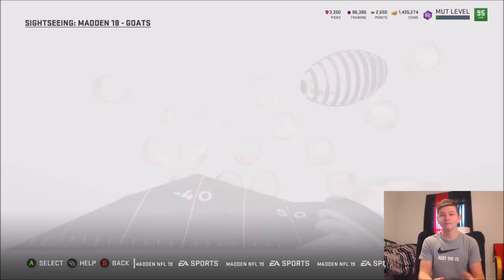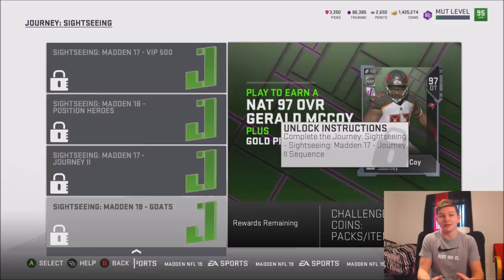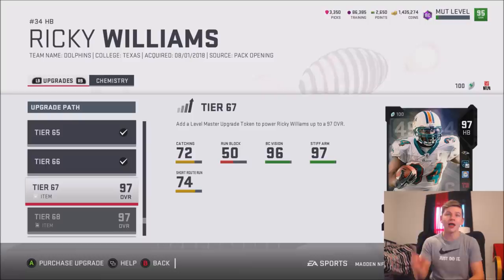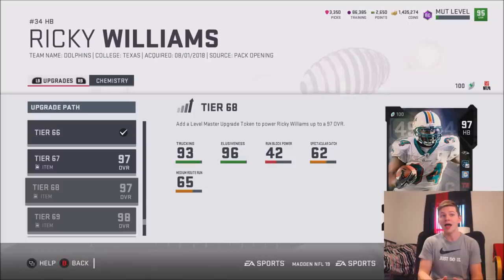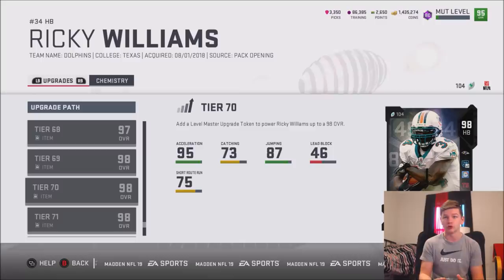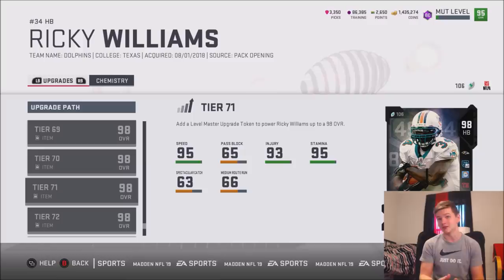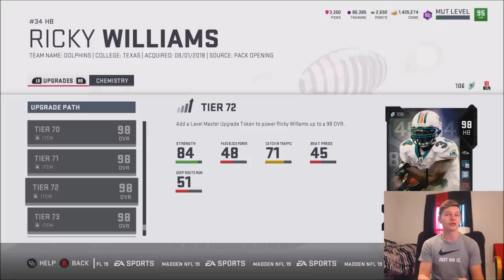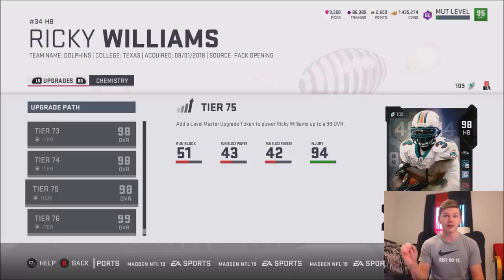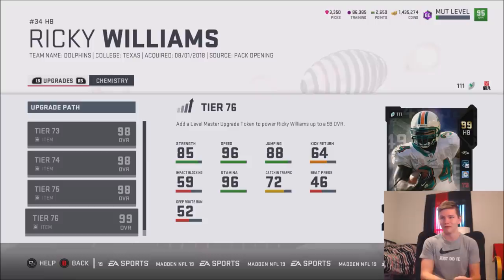We also have new upgrades for Ricky Williams. Going up a tier, you get catch, run block, short run, running, ball care, and vision at 97, plus stiff arm. At tier 68 you get trucking and elusiveness, bringing him to 98 overall with 95 spin move, 94 juke, 96 break tackle, 99 awareness, and 94 agility. Further upgrades add speed, pass block, injury, stamina, spectacular catch, strength, catch in traffic, beat press, deep route run, acceleration, carrying, and medium route running. Finally he reaches 99 overall with 96 speed, 96 stamina, 88 jumping, and 85 strength — a pretty crazy looking card.